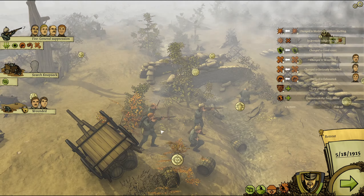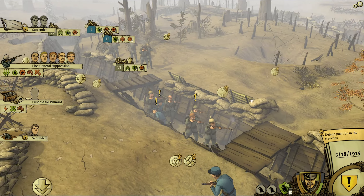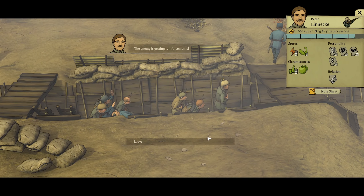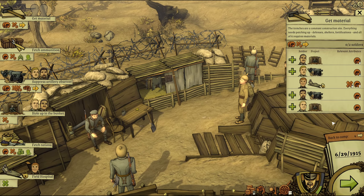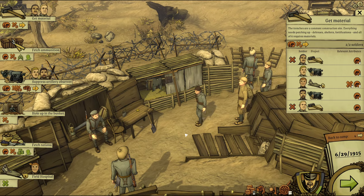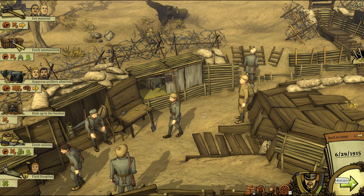The game is split into three distinct parts — let's call them scenes. The first is really obvious, it's in the name: The Trenches. It's always where you start the game. It's the area between war itself and the camp, where while your soldiers won't be shot at, they still have some pretty urgent and necessary tasks to do.